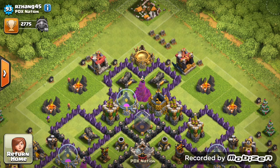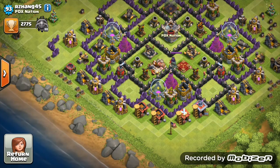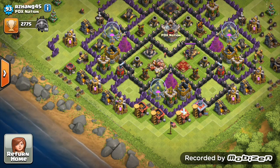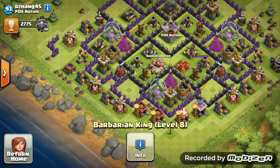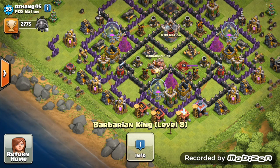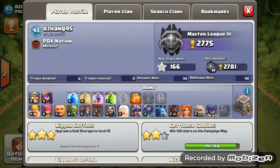Your dark barracks - you've got a level 5 barrack, get that one to level 6 so you can get a Lava Hound and then start maxing that out so you can use strategies like GoLaLoon. Your dark elixir drills are level 3 - max those out, that's your priority with elixir. It's the easiest way to get your heroes upgraded, generating about 2000 dark elixir when you wake up in the morning at level 6.